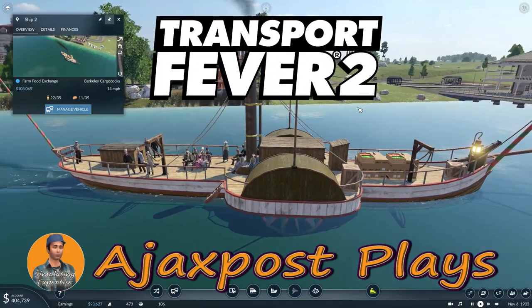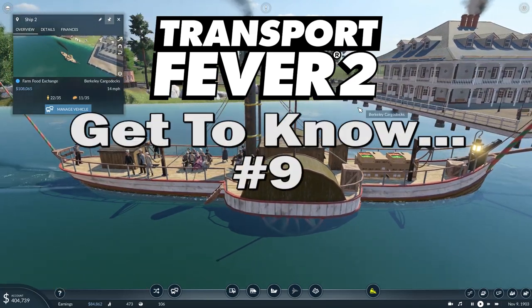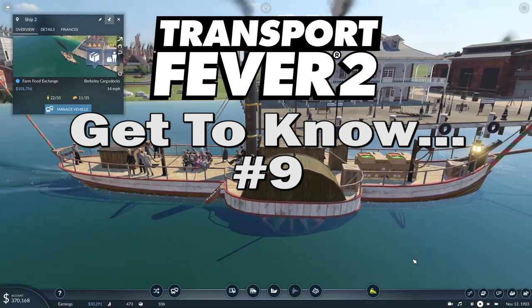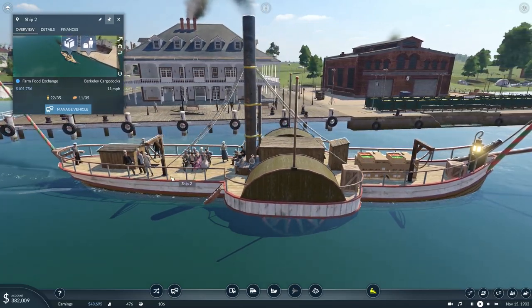Hello and welcome. My name is Ajax Post and we're here in the second of my little Transport Fever 2 'Get to Know' mini-series on multi-consist routes. This time we're looking at boats, and as you can see this lovely little paddle steamer is carrying not only foodstuffs but also passengers.